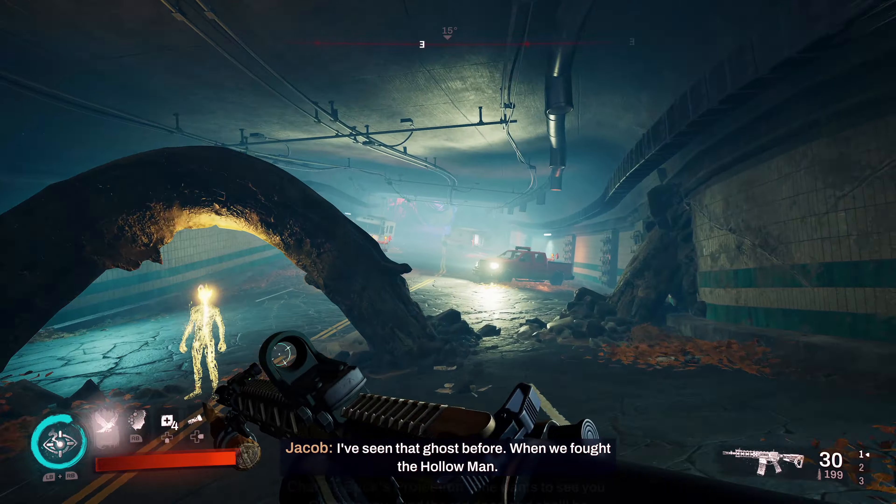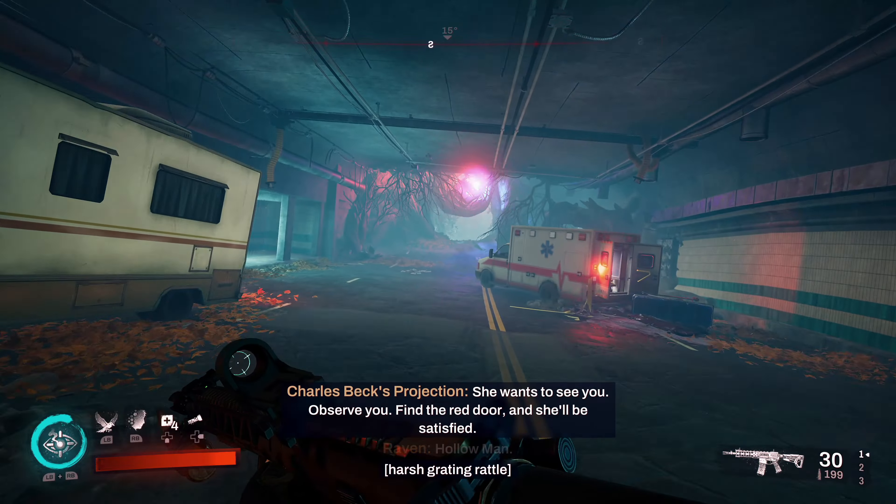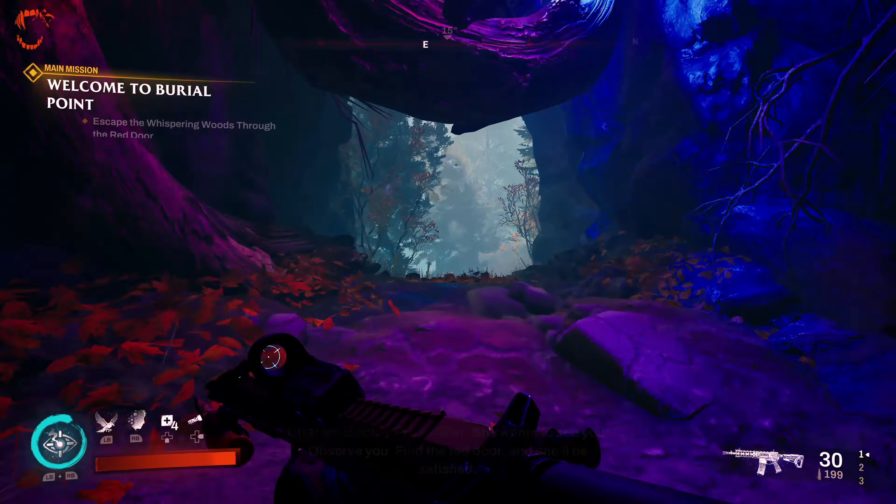This opportunity takes place about halfway through the game. As you beat all of the missions in Redfall Commons, you'll be given a mission called The Other Side, which makes you go through the Psychic Woods.